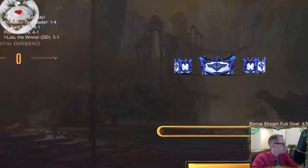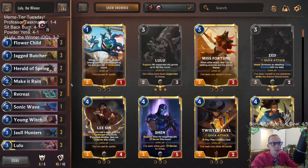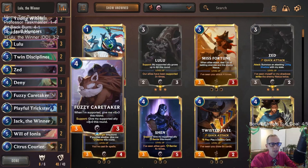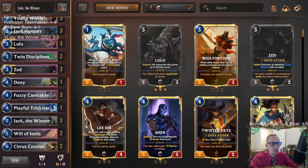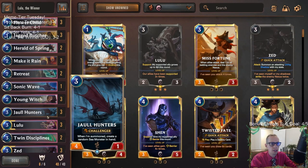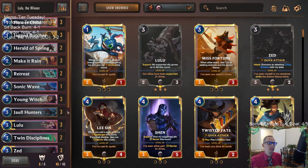Our streak was broken — three and two. We still did very well with this Lulu the Winner deck. Man, one Retreat Return and that game was over — that's for sure. A Playful Trickster would have been nice. Jack would have been amazing. So there's Lulu and Jack the Winner together, getting support and rally with a little bit of Nexus damage. The all-in Fiora deck is a difficult deck to play against.